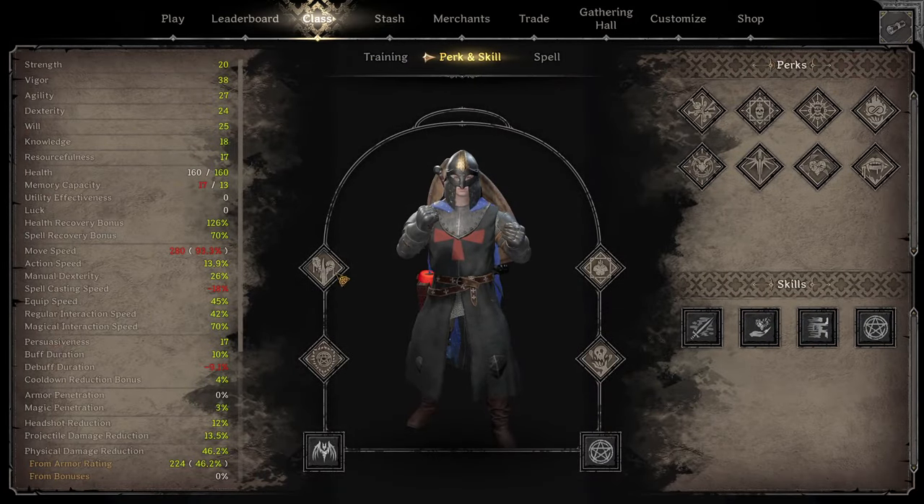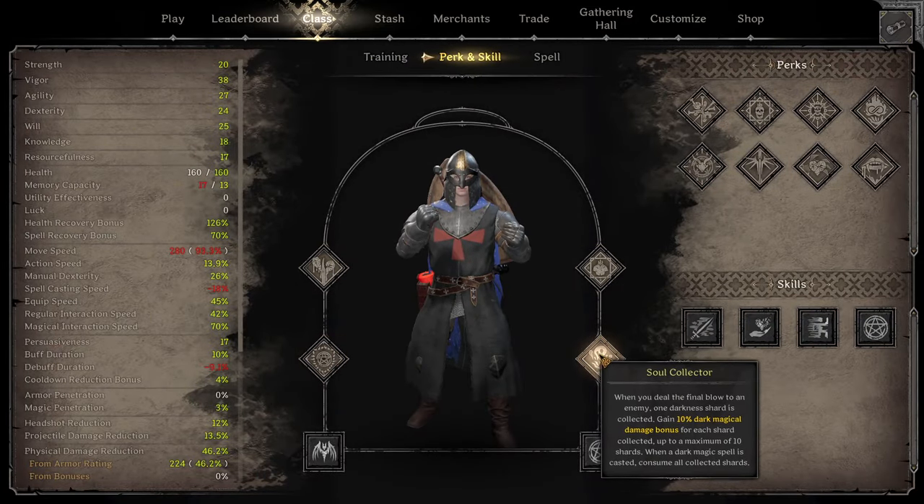Let's start off with the perks. Your perks are going to be Shadow Touch, Demon Armor, Anti-Magic, and Soul Collector.